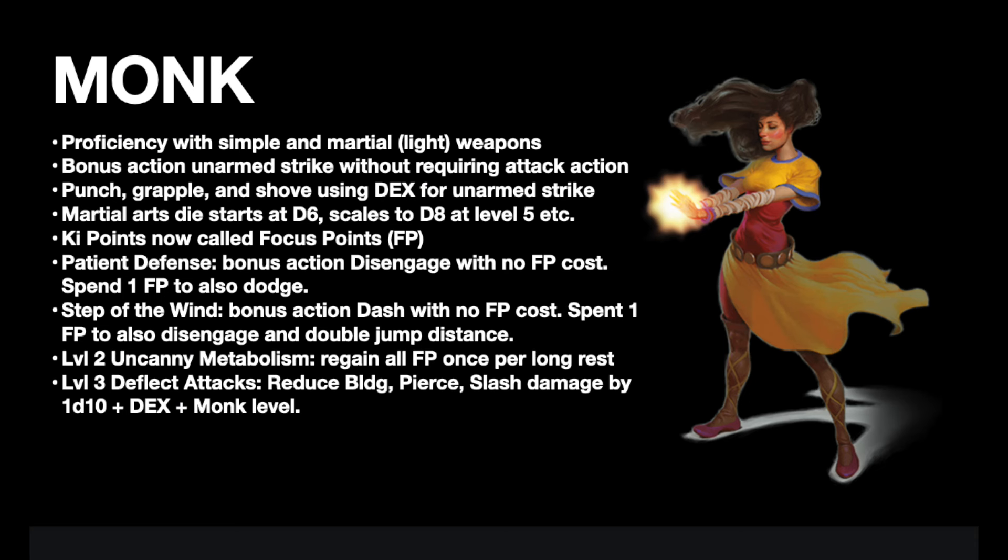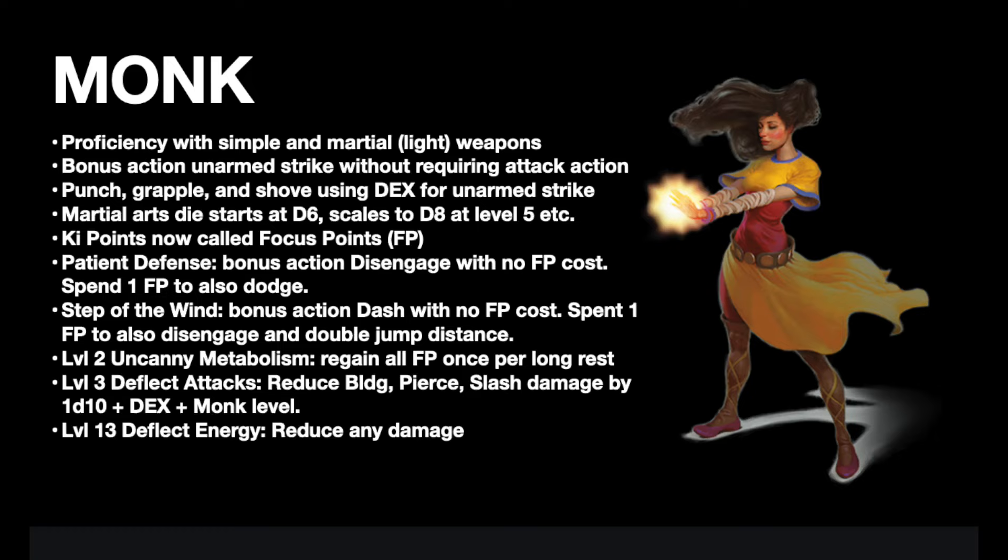At level 3, Deflect Missiles is now Deflect Attacks. You can reduce any bludgeoning, piercing, or slashing damage by 1d10 plus dex plus Monk level. If the damage is reduced to 0, you can spend a focus point to redirect that attack toward a nearby creature, and the distance is dependent on if it was a melee or ranged attack up to 60 feet. This is crucial to the Monk as a frontline fighter — it makes them much less squishy. Then at level 13, this gets upgraded to Deflect Energy, and it can now work with all damage types. Neither of these help with saving throw damage, but it's better than it used to be.